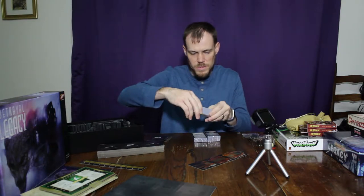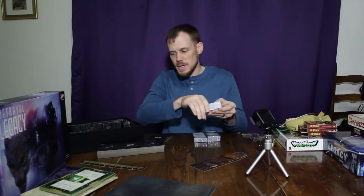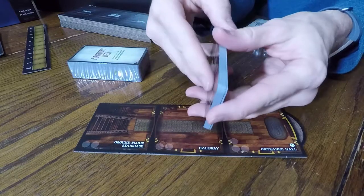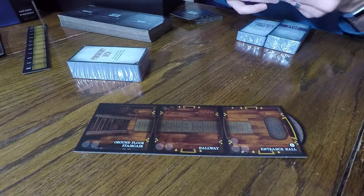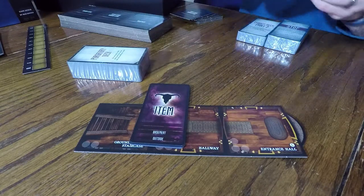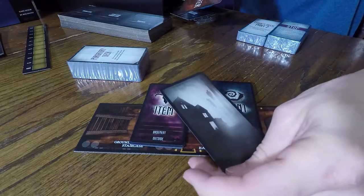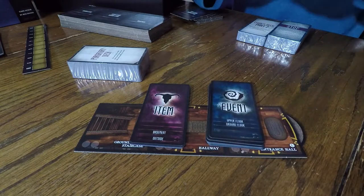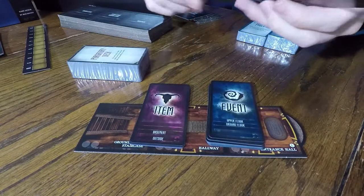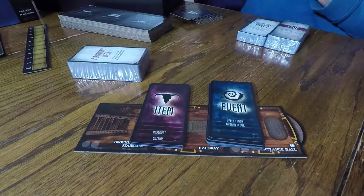We've also got the purgatory deck — you can see how thick it is. This is what's going to be added to the other decks of cards. What you start off with is just this really thin starting deck. That's your first game right there. You've got items, you've got events, and a little card that just says 'Starting Deck' with a creepy image on the back. And then there are neat little cheat sheet cards for the traitor and the monsters they might control, with rules listed shortly on the cards for easy access.